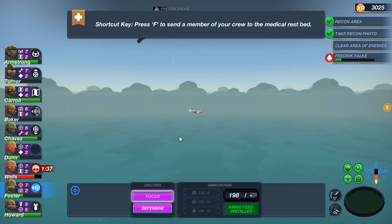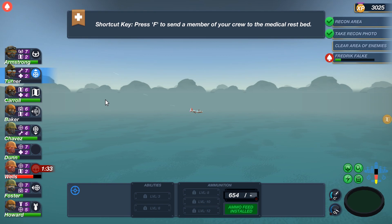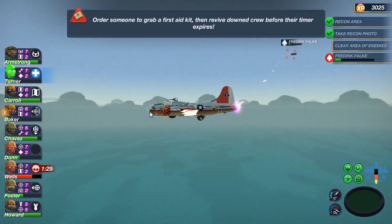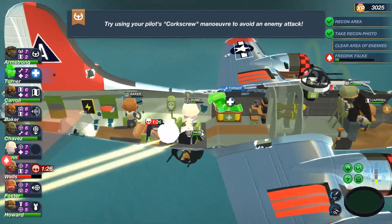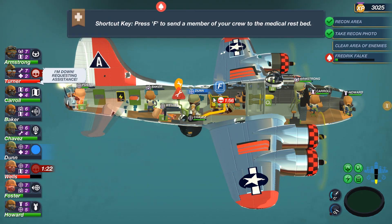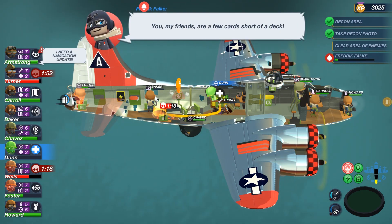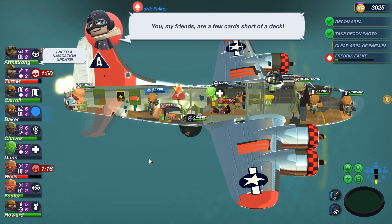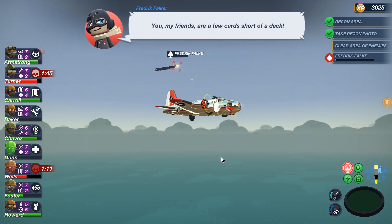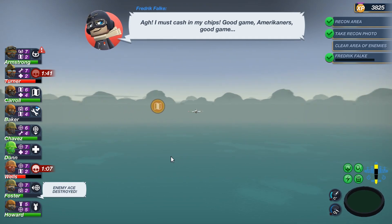I don't think I can do well without Dunn — he doesn't have any abilities. I want to get him. And Turner's down. The ace is finally gone.